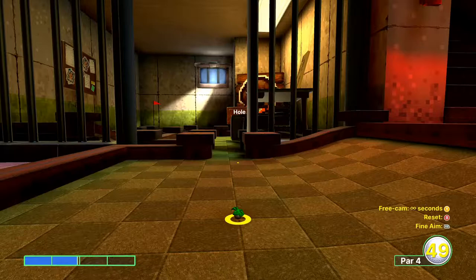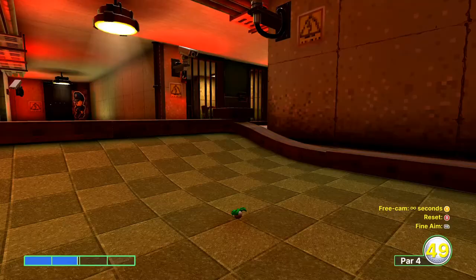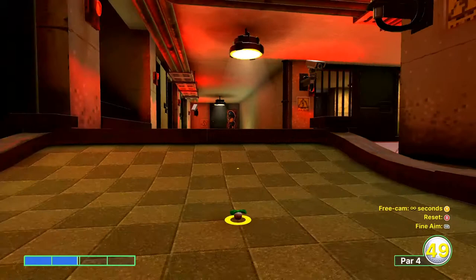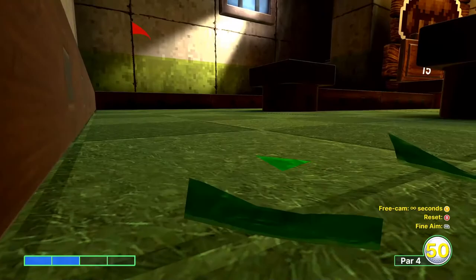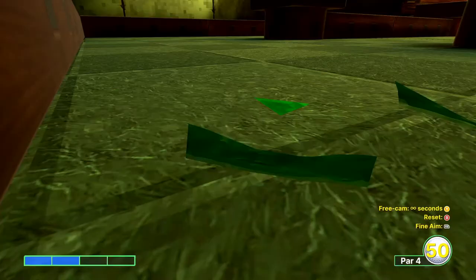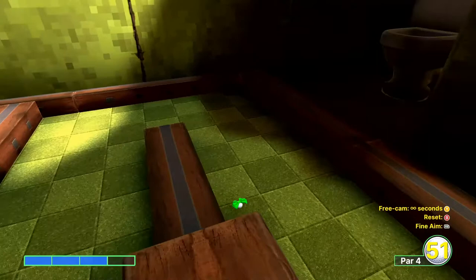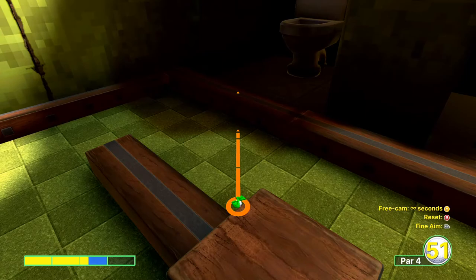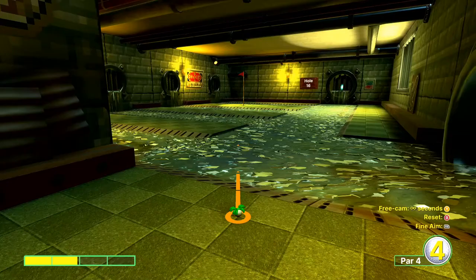This is hole 15. The problem with this hole is that all of these corners have curved corners, and these ones here are the worst. So we're going to play safe and go for a par or a birdie if we can. We're going to go two bars and aim at this chair here — just playing safe. Then we'll go three bars. We got unlucky, but no matter. And it's a par. Because of the starting shot, it's impossible to say where you're going to go, so you just need to play safe on that hole.